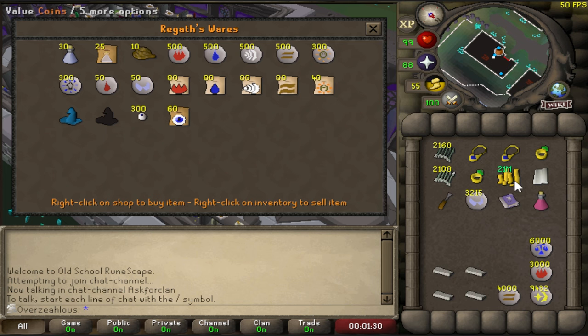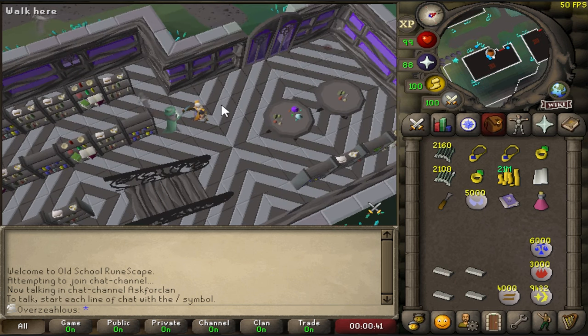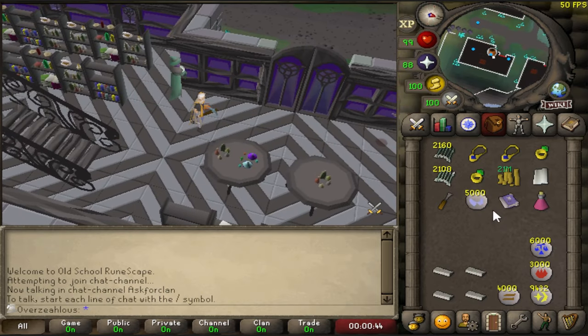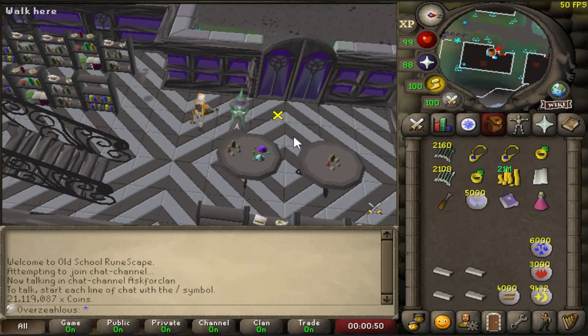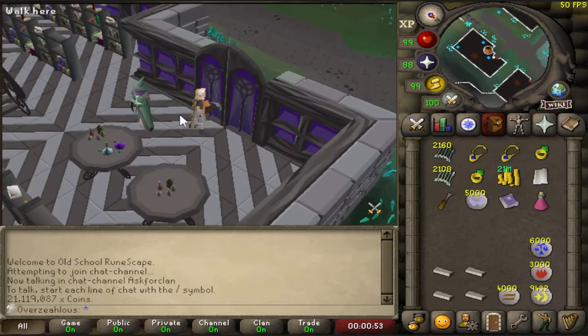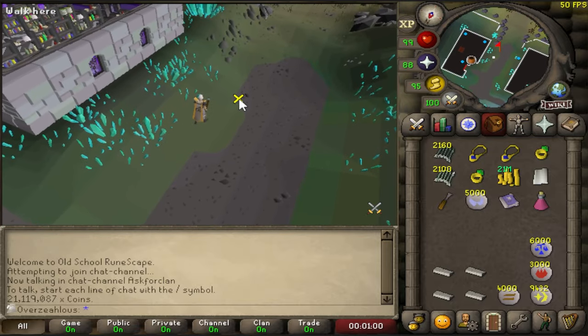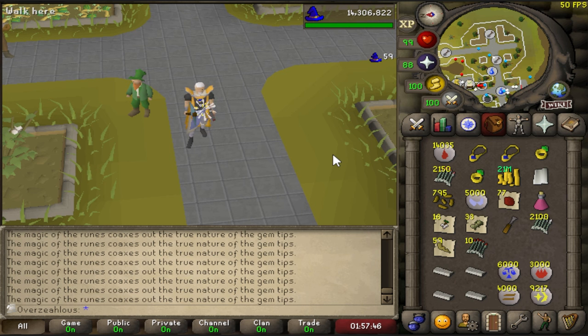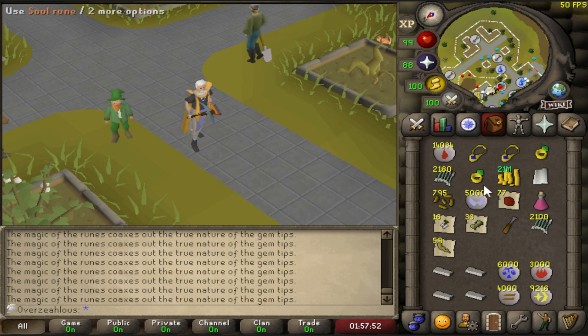I'm about to dump 1 mil of my cash into soul runes. That's going to be 5000 soul runes. We started at just shy of 22 mil and it cost about 880k - it's a lot of money but not as much as I thought. We're also going to need to buy a magic stone, which is going to cost another mil. But then I think that's all of my gold sinking done. That finishes up all of the bolts - I still have 77 rubies but I'm just going to cut them and sell them to a gem shop.